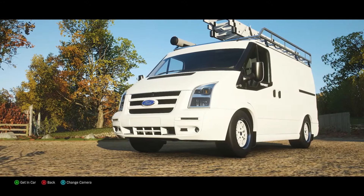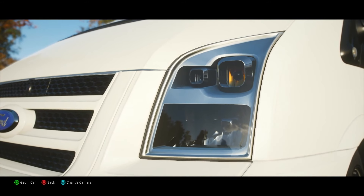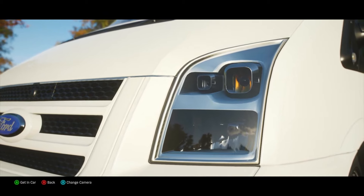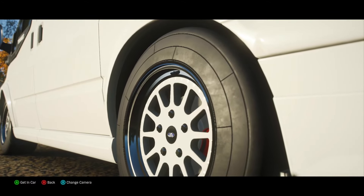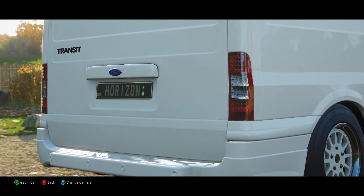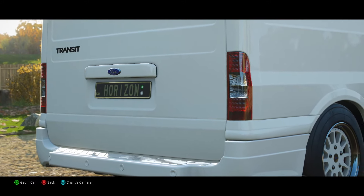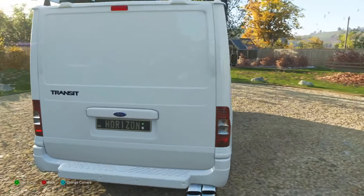This morning I logged in and had three free cars available in my garage. This was one of them — the Ford Transit Van. For the first time we actually have equipment on top of this car: I can see a ladder, maybe a pipe. Really interesting stuff. We're going to go through and upgrade it — I'm curious to see how much horsepower we can put in, though I don't want to put too much into it. We have three ladders stacked on top of each other right there.